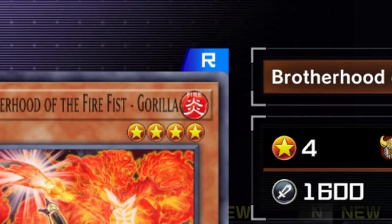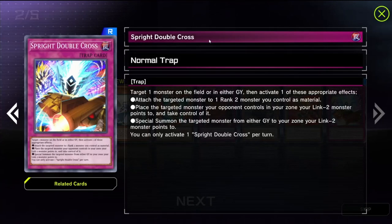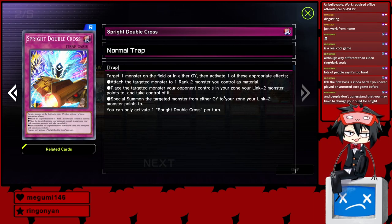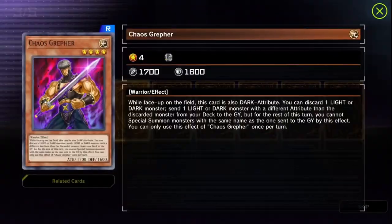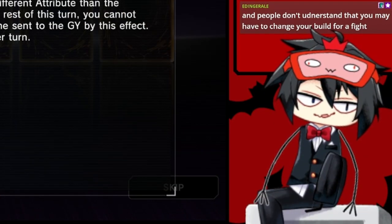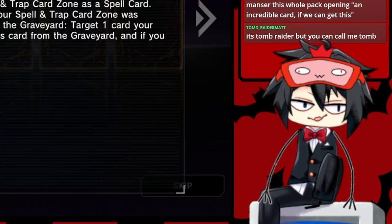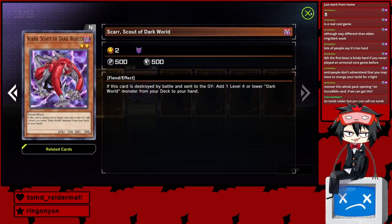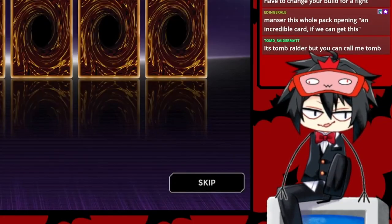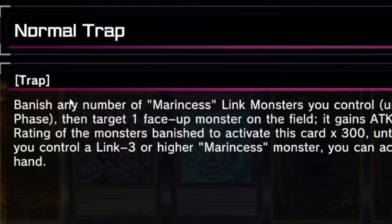It's a fire, but it's a level four — it's not the three-star fire we needed, sadly. This is a decent card if we had a rank two or a link two. 1700 beater, that's all I need to know. This is actually removal — that's insanely good for us. Any form of removal in our terrible deck is insanely good. This is literally just a two-star monster for us. Not terrible because we could play it, unlike some of these spells and traps, but not great. Vanish any number of Marinza link monsters you could draw — useless! This is a dead card.